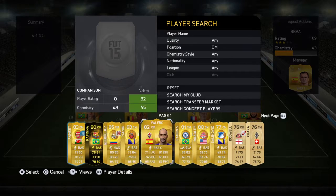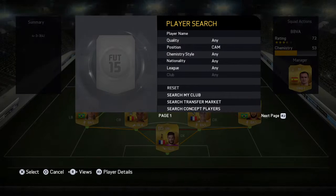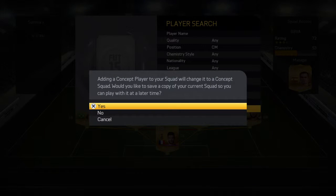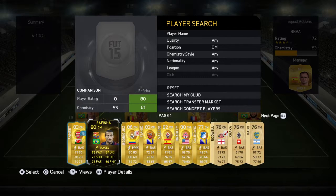Centre midfield we're going to go for Brazilian Ramirez. He's really good and you saw him in a couple of videos before as well. Centre attack — from here we're going to go for a centre mid position. Recently in the team of the week — Rafinha.